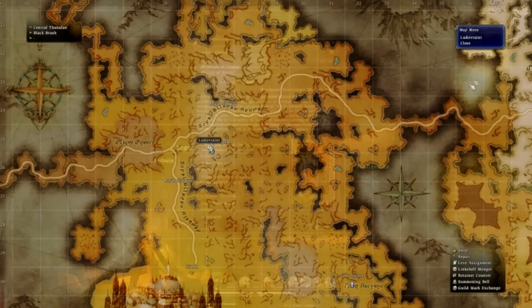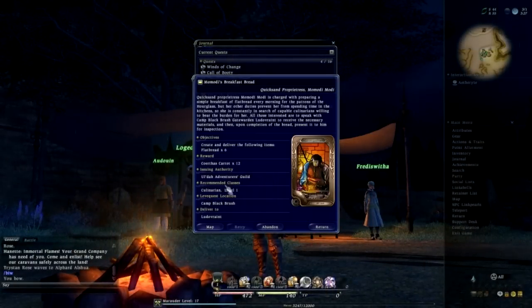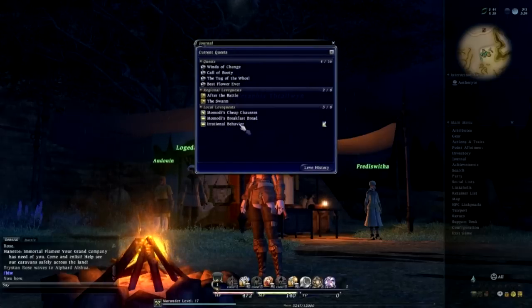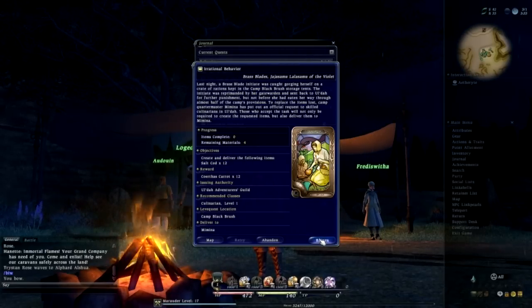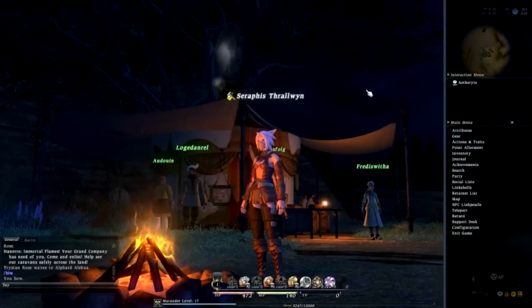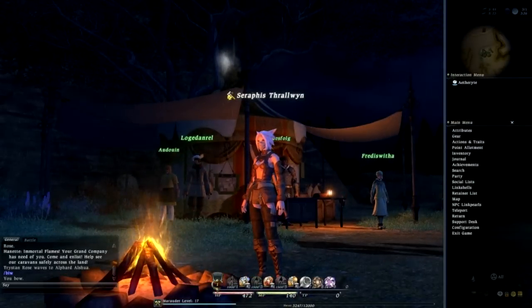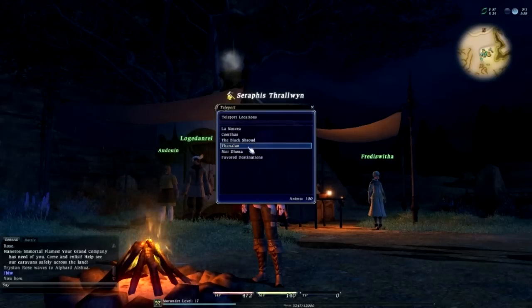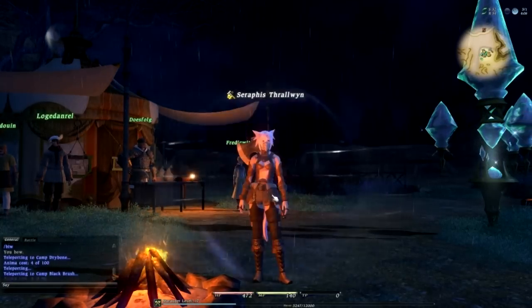So what I do is I just teleport over there — very simple. Let's have a look at these other ones. We've got another weaver quest, we've got a culinarian quest here and we've got to create and deliver flatbread times 6. And there's 'Irrational Behaviour' — that is also culinarian, create and deliver salt cod times 12. So what I think we're going to do, for a change — we've done combat, we've done story quests — a lot of you guys are wanting to see crafting. Let's just get on with things, choose the region of Thanalan, and then choose Camp Black Brush — that is where we wish to go.